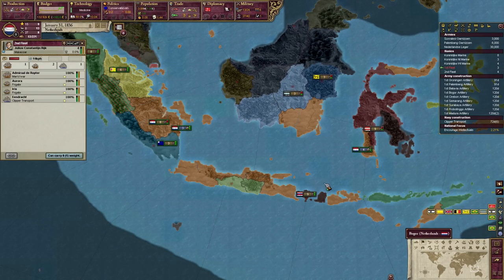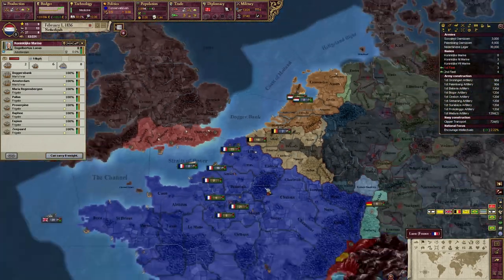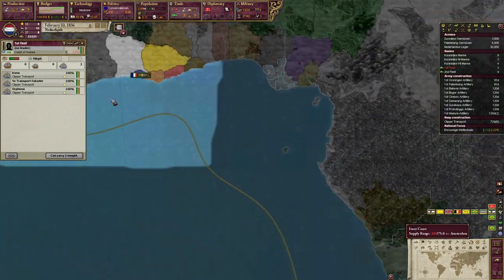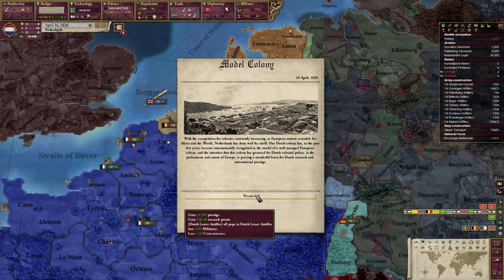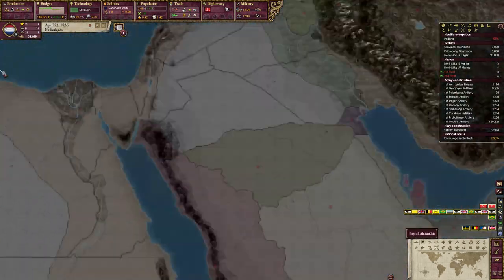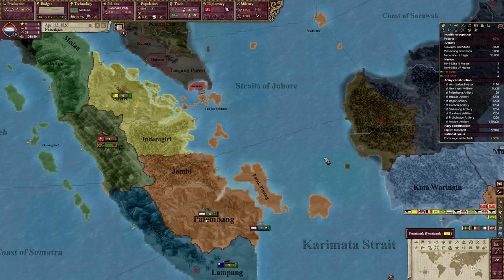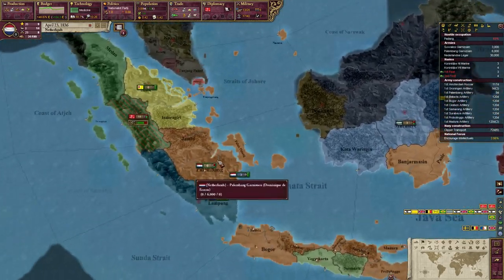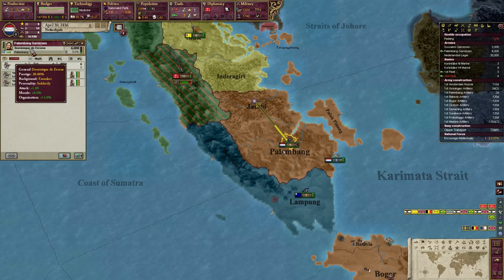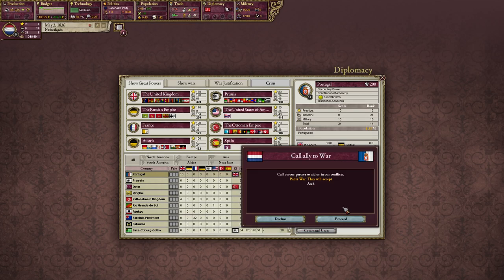So instead we're gonna ally France. The main reason we are allying them is because France starts out as friendly with the Belgians, so we stand potentially having to fight France and the United Kingdom, and I would prefer limiting that to only the United Kingdom. So basically the strategy here will just be to slowly but hopefully surely start shipping as many Asian units as we can over to Europe before the truce runs out, and then sort of take things from there.